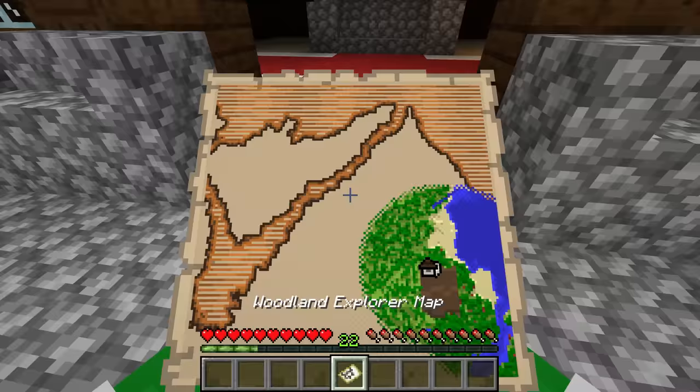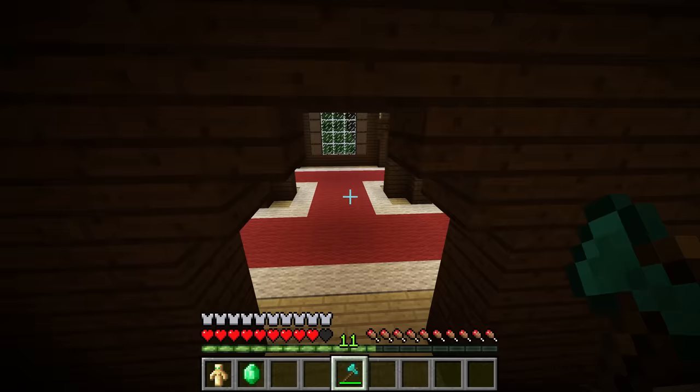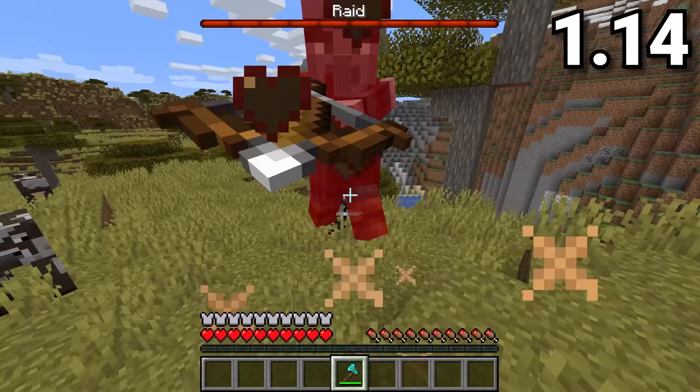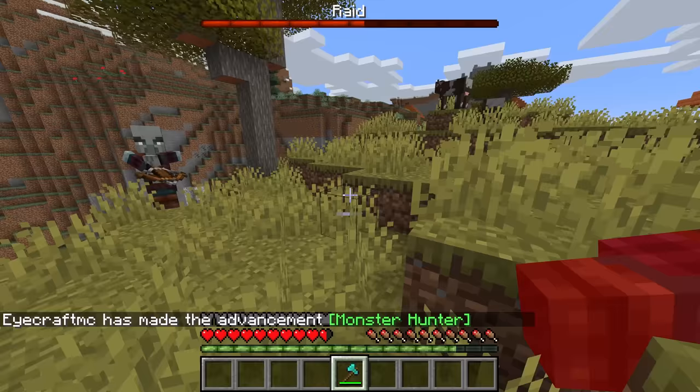Woodland mansions were added in Minecraft 1.11 and were extremely rare, but they were the only source of the new Totems of Undying, making them a structure that most players would try to raid so they could have a second life. 1.14's raids gave you an easy and renewable source of Totems of Undying, the only main loot item in the woodland mansion, making the mansion a structure that was very rare, hard to get, and not with much of a point to exploring.